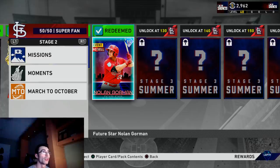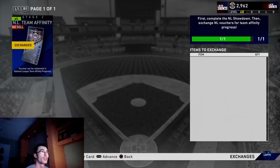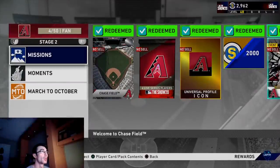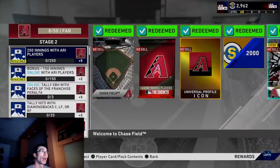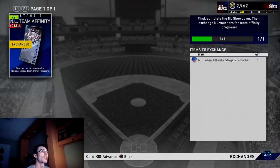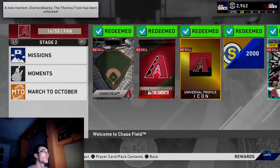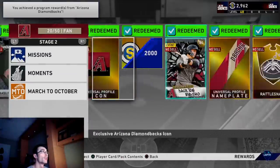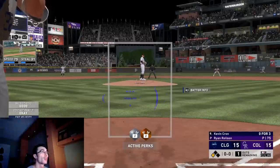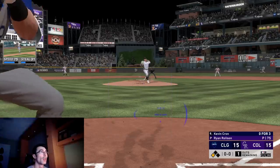I'll have a team update at the end of this video because I've gotten five of these cards and they're all going to be on my Diamond Dynasty roster as I push for World Series. Now I'm getting started on the Diamondbacks — I'm going to unlock Alec Thomas as well using vouchers I saved up through the Cardinals program. There's also a moment you can complete; moments give you about three program points each, and you have to reach a certain threshold before you can unlock them.